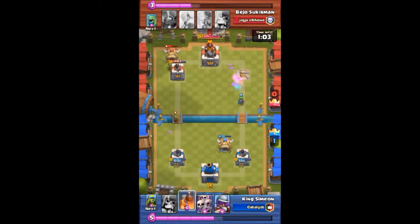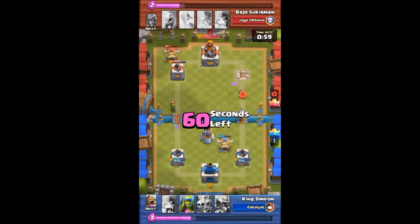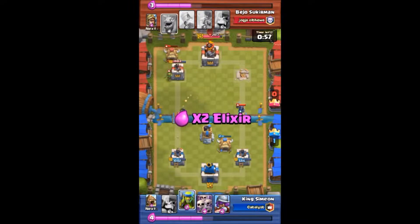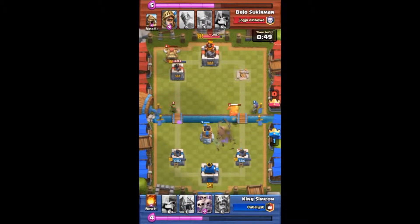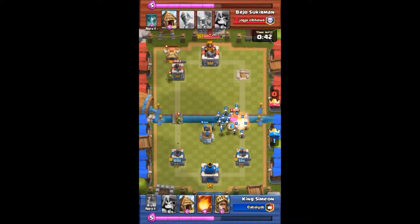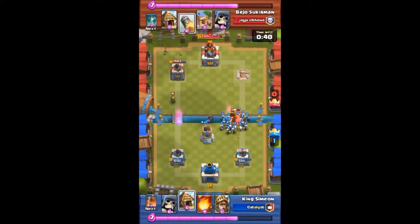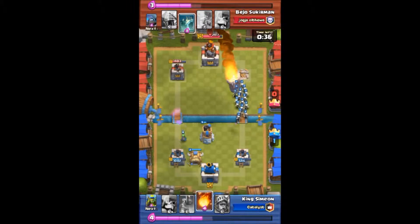Here I come again with my defensive Bomb Tower. Here he comes again with his PEKKA — it's double elixir time. He's dropping troops all over the place and I'm just trying to defend and hold on. I'm tracking that Baby Dragon with a Musketeer. Then he dropped his Prince, I got the Skeleton Army ready and waiting — there go the skeletons taking down his Prince. Then he fires off a Rocket.